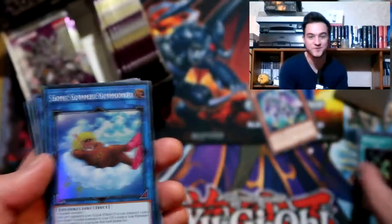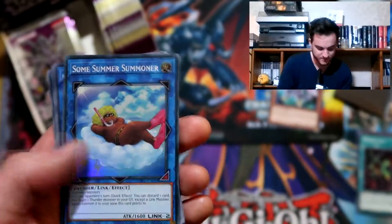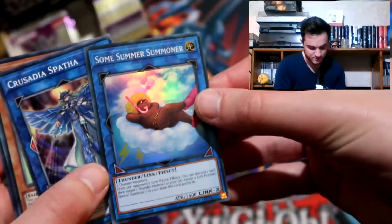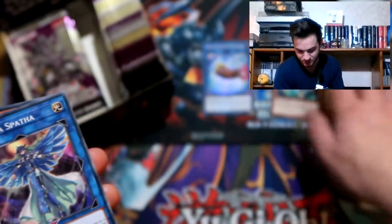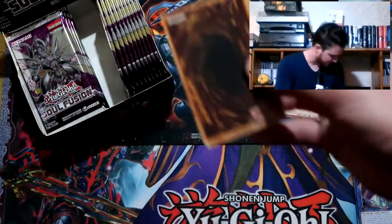Summon Sorceress - this is the new link monster for Thunders, which goes well with the Thunder Dragon archetype, which is in this box. It's quite funny that that's the translation here. We pull this as a rare and our first super rare is Summon Sorceress.